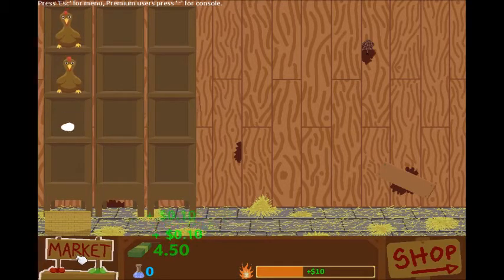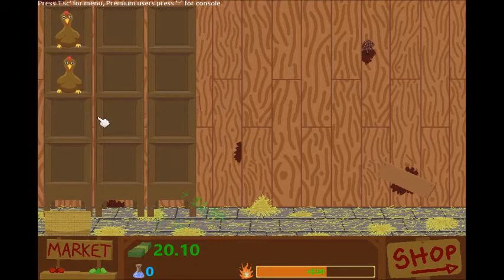We can cash in on our eggs right across the road. Let's get another chicken, go back to the farm. Now we'll keep hitting market and catch double eggs while we're waiting. We could just go for chickens quickly and keep the basket on that side — that's probably the best way to go.